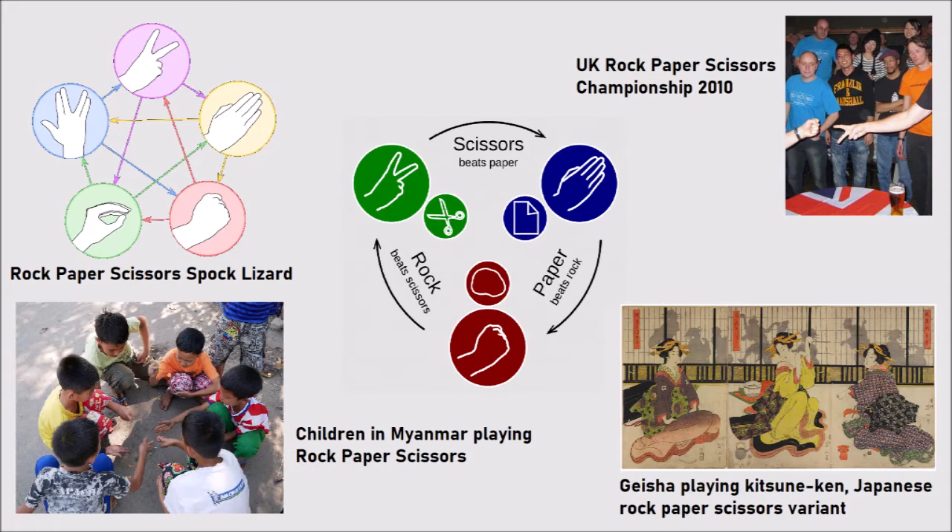Some variants use five gestures, and it's not a simple cycle — each gesture has two that it beats and two that beat it, and so on. Do you have a preference for what variant of rock paper scissors you'll be playing going forward?